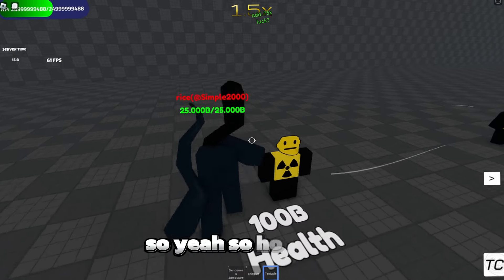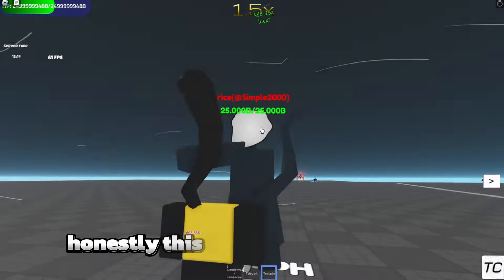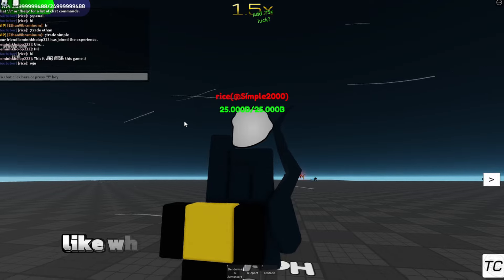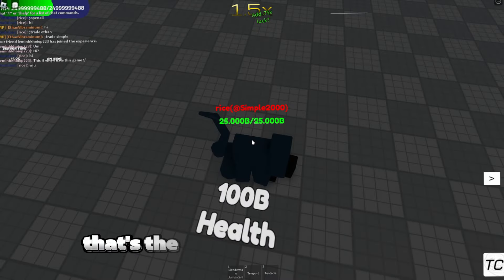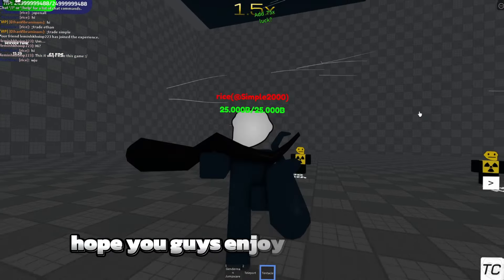Hopefully the tentacle attack gets buffed later, since it's really his only damaging attack — the jump scare doesn't seem to do damage. It's a pretty cool rework though. I don't know why they gave him a tentacle instead of just using his hand. Anyway, that's the whole Slender Man buff — hope you guys enjoyed the video, bye!